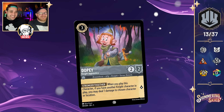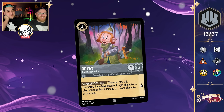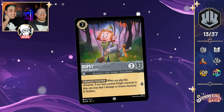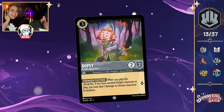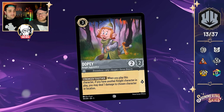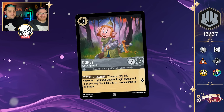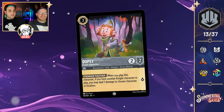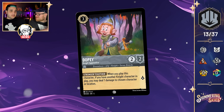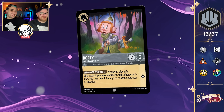Next: Dopey Knight's Apprentice — a 3-cost inkable 2-2 that quests for one with the ability Stronger Together: when you play this character, if you have another Knight character in play, you may deal one damage to chosen character or location. His helmet looks like wild hair. We already saw Stitch this set — a 1-4 that does something similar without requiring a Knight in play, which is arguably a bit better. But Dopey has a huge Final Fantasy-style sword, so maybe he'll go deal some damage with that.